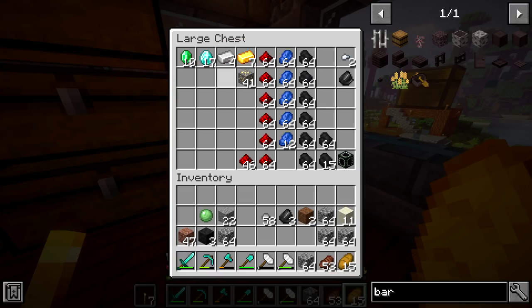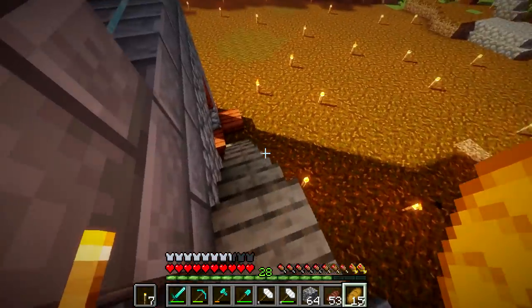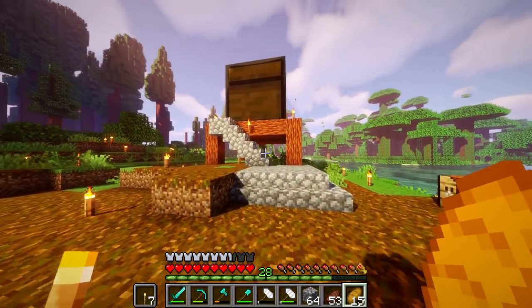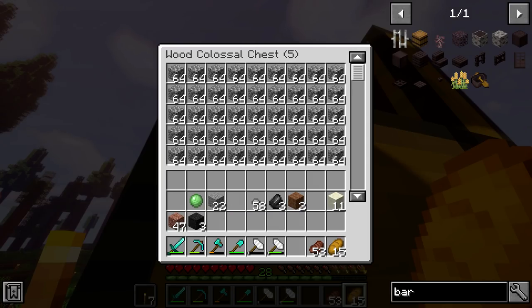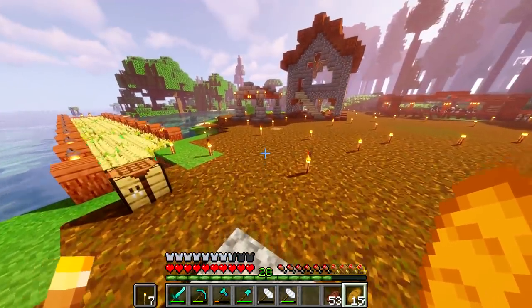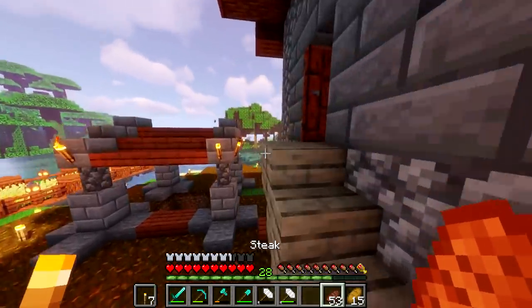It is nice to see that we have 17 diamonds. We have a cobblestone chest now, which we did transfer all of our cobblestone over to the big boy over here. It's storing all of our cobblestone in here. How much is in there is just a mystery to me — it's a lot. We're probably not going to ever use all that, but it's fun to have anyway.